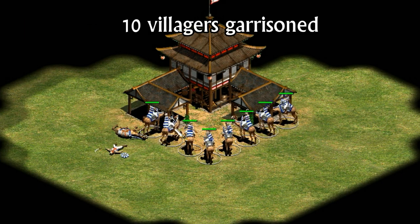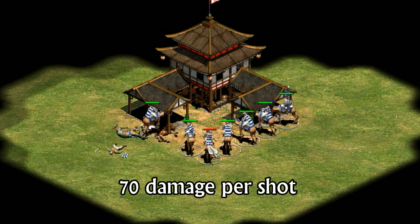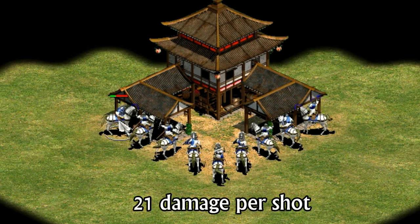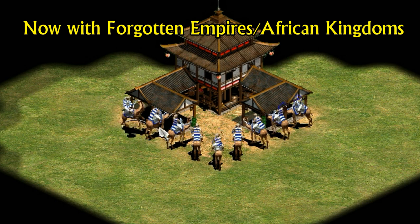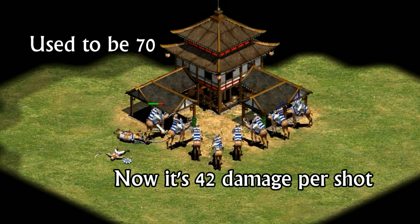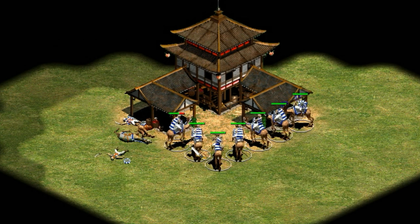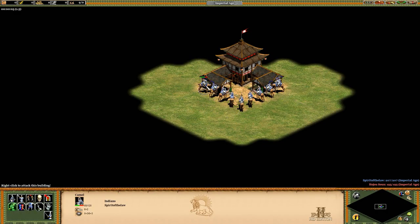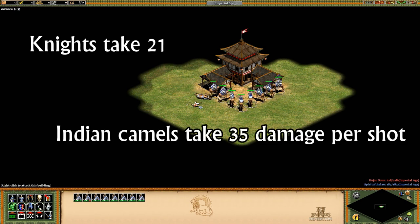Now before the updates, and if you're still playing without the new expansions, early Imperial Age camels took 70 damage from a town center with 10 villagers in it per shot, while knights took only 21. Now under the same conditions of having all the castle upgrades, the town centers do 42 damage to camels and still 21 to knights. If we use the Indian camels which gain plus one melee and pierce armor as a civ bonus, we still take 35 damage per shot.